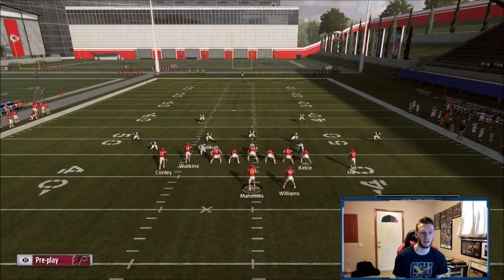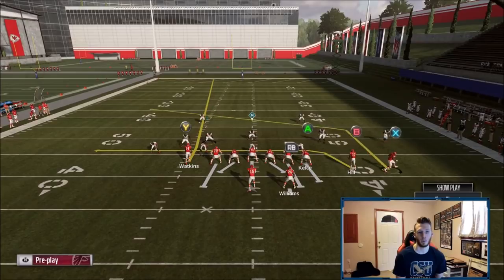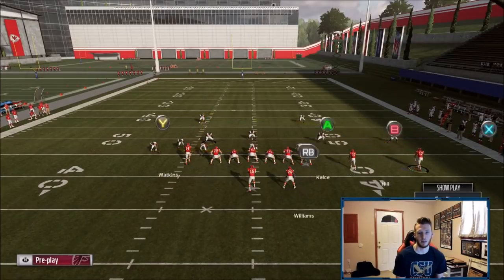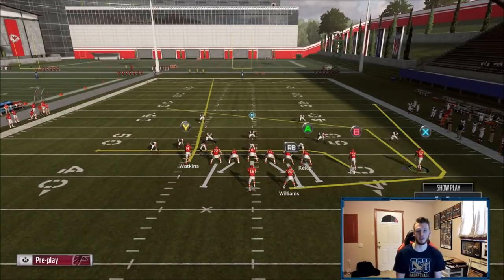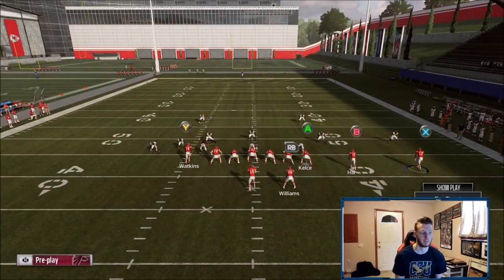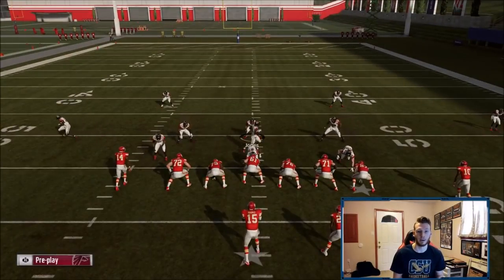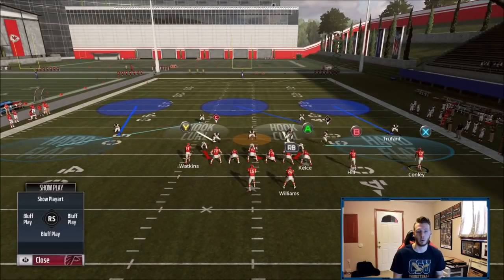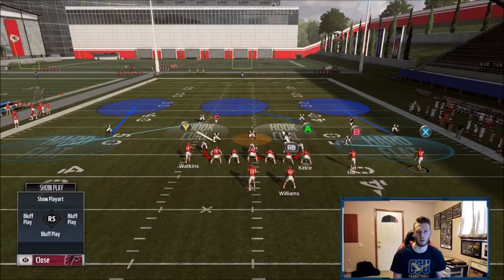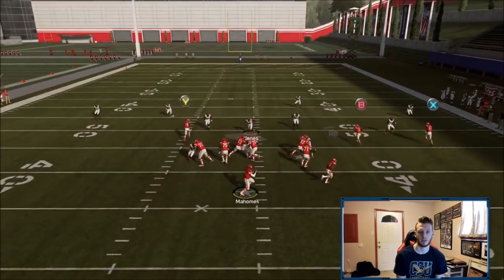For the cover three beater: you can do whatever you want outside of this — keep the tight end blocked, keep the hitch, whatever. As long as they don't deep quarter over here, if they keep their deep third or play sticks, the corner may or may not follow. If they don't deep quarter, the deep third corner is going to follow the post and your wheel route from the running back is going to be a touchdown.